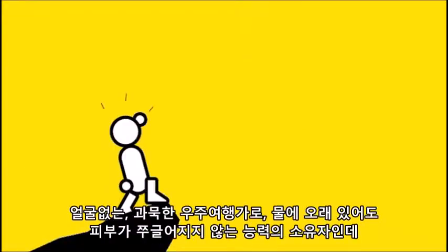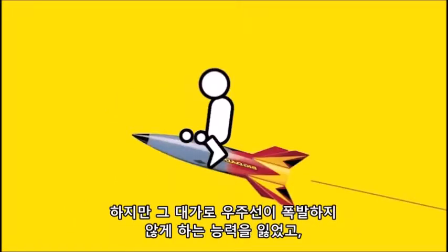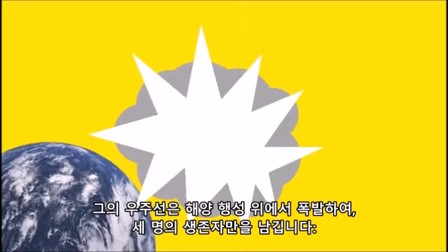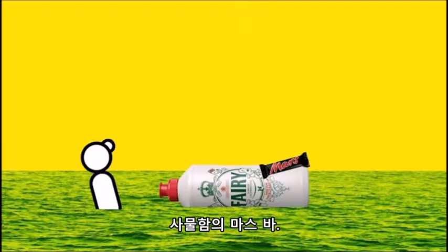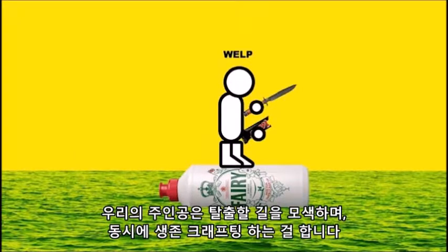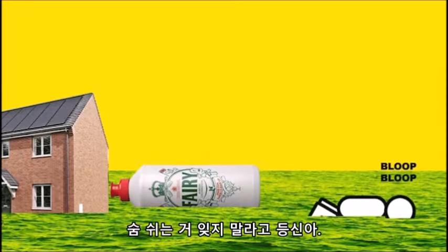You are Rex Handsome, faceless mute space adventurer with the superhuman ability to not go all wrinkly when they stay underwater too long. Sadly he got this power by trading in his ability to prevent spaceships from exploding, and his spaceship explodes over an ocean planet with only three survivors: him, one escape pod, and the Mars bar in the glove compartment. Now our hero must find a way off the planet but in the meantime do the usual survival crafting game stuff — build a base, find food and water, explore and remember to breathe every now and again, you dozy git.